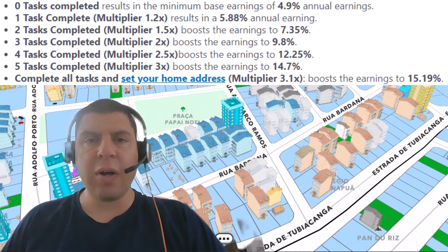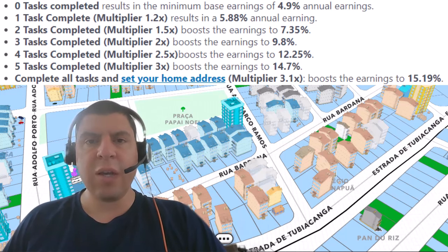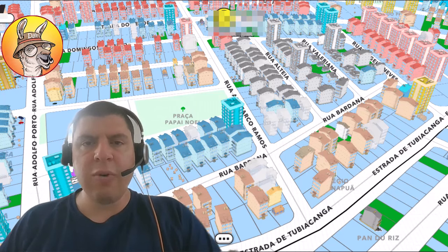For example, during the Blossom season, which is one and a half months long, the number of tasks that you complete will influence your earnings during the Genesis season, as well as the two weeks following it — the buffer time between the seasons. For a complete list of tasks and everything you need to do regarding boosting your earnings during each season, there's more info in the description below.